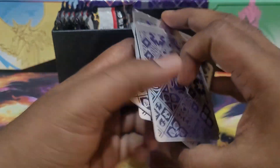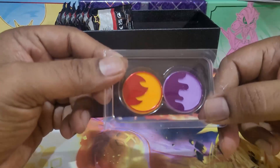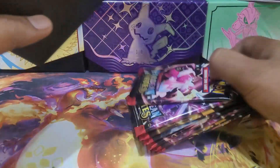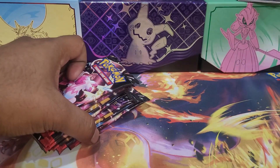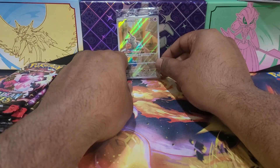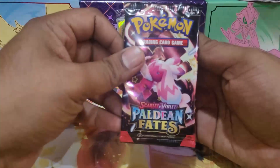We have four separators, this side is silver. We have damage dice, poison, burn — and that's it. Packs are the main thing. Let's wait for the promo — promo going here — and we just dive into the packs and see what we get.